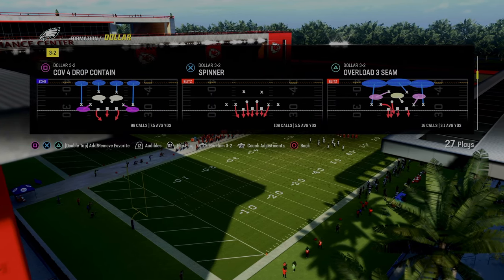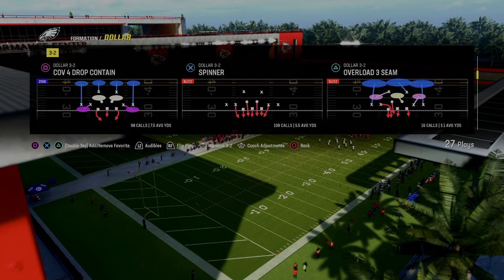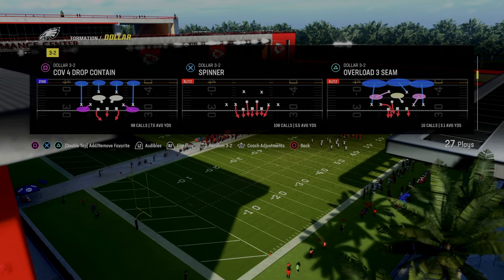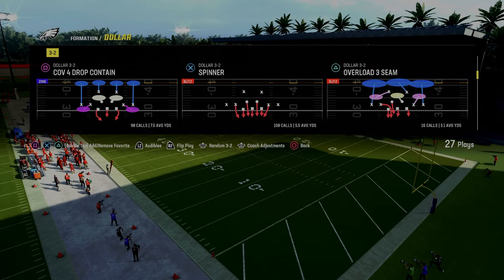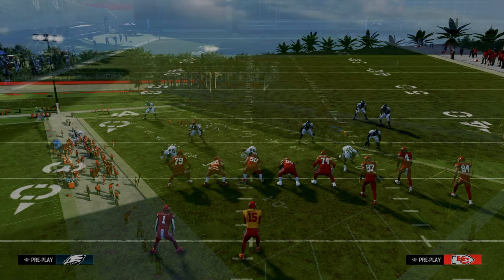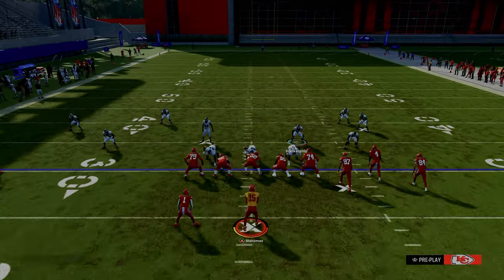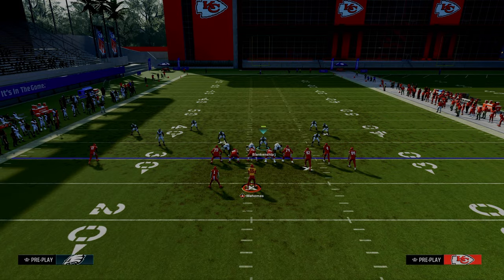The setup for this blitz is stupid simple and very easy. We optimize this blitz in the Patreon and the full defensive ebook, showing you how to set up some really cool coverage defenses as well as how to make the blitz more consistent. It's a 4-man and a 5-man we're breaking down. All you're going to do is pinch your defensive line, and then zone the corner on the right-hand side.